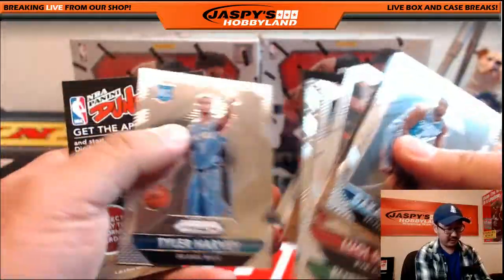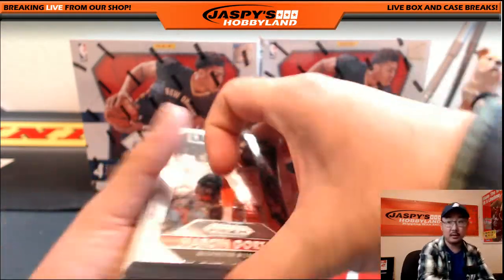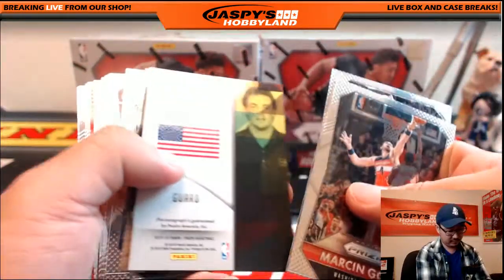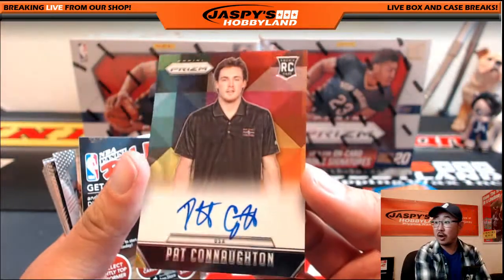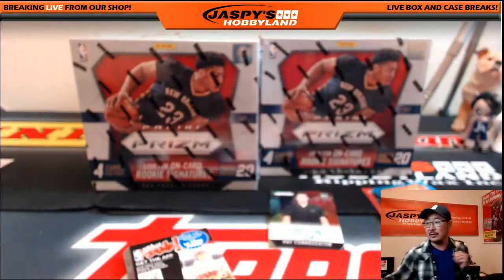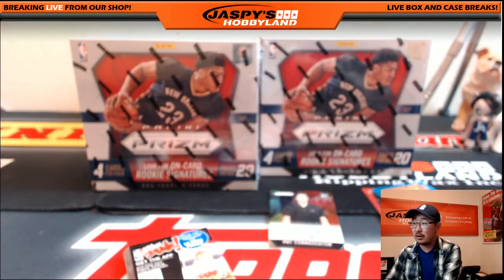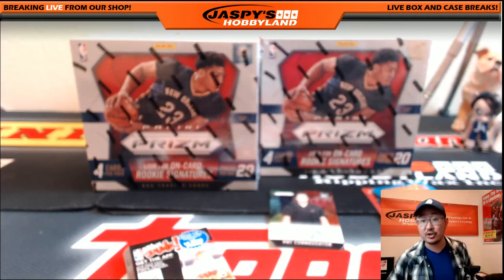So we can pull some nice hits out of here before we get into it. We've got an auto — on-card autograph, Pat Connaughton. I think that's a Blazer, I believe. Yes, rookies have on-card autos. Pat Connaughton is a Trailblazer — for truth, that goes out to Jeremy 33.